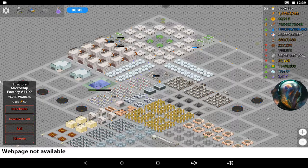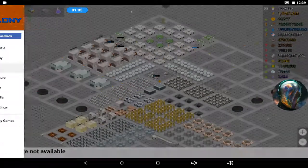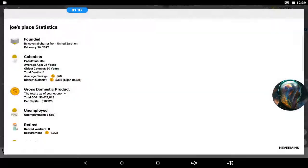Getting the microchip factory running took me forever because it needs so many workers. I now have 355 people in this colony, which is insane considering that a lot of the people end up hating me in the first place. I'm surprised people keep coming, but I haven't killed anybody else — that's a plus. I stopped killing people.